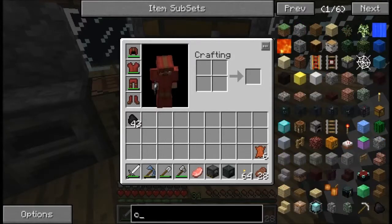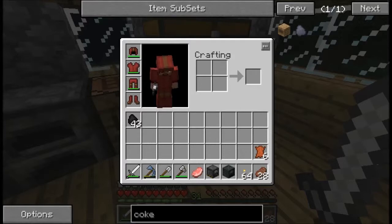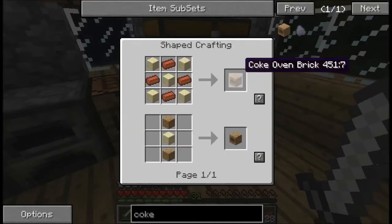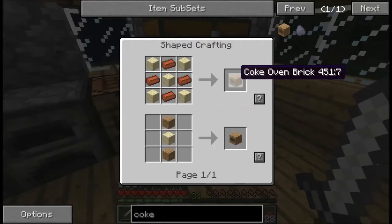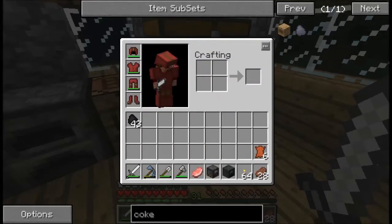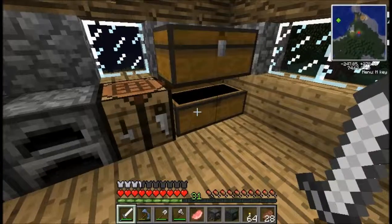I'll make the coke ovens because I need them for fuel. To make coke oven bricks, how many do you need? You need nine, two nines is eighteen - come on math brain - it's twenty-six I think. You need twenty-six, and you make them from coke oven bricks: five sand and four bricks for one coke oven brick. So yeah, it's quite expensive.